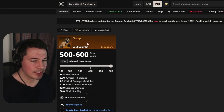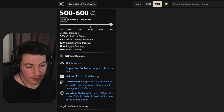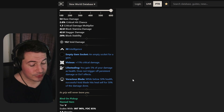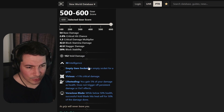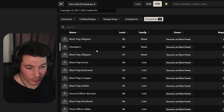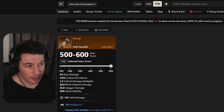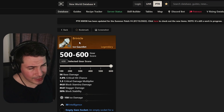Moving on to a really good void gauntlet — I really want this one. It's called The Grasp and rolls with 30 intelligence, vicious, life stealing, and voracious blade, which heals you for 50% when you're under 50% health. I'm probably going to make a life steal build out of this, which should keep you going even if it doesn't do the most damage. Unfortunately it drops from a lot of enemies, so you'll have to grind for it or craft one.